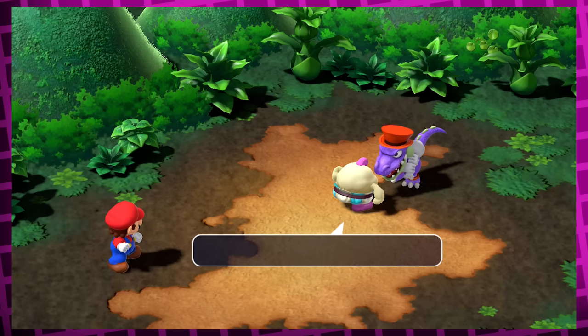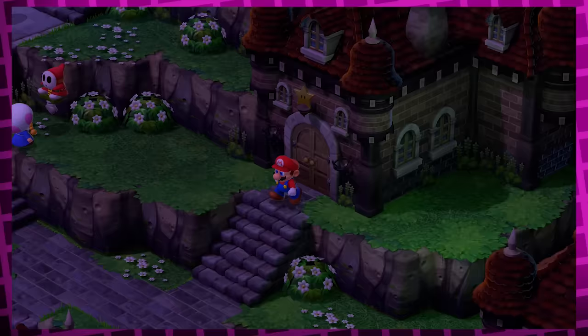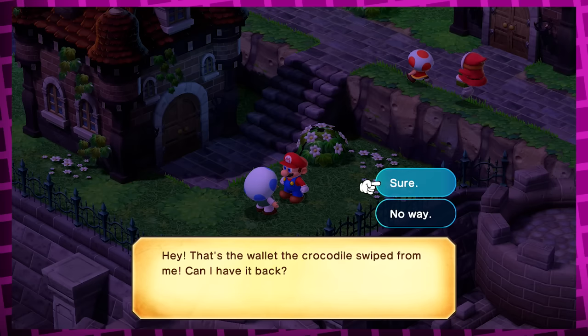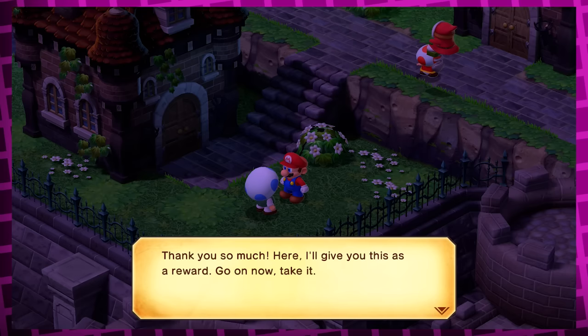Rewinding back to the start of the game again: after defeating Kroko together with Mallow for stealing stuff, he'll drop a wallet and Mario decides to pick it up. Once you get back to the Mushroom Kingdom, which is overtaken by some shysters, there's a Toad running from one. If you defeat it, he thanks you for saving him and notices that you have his wallet that was stolen by Kroko. He asks if you can give it back, and if you say sure, he gives you a flower tab as thanks.